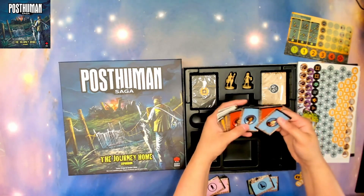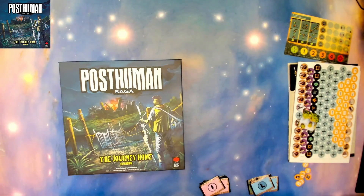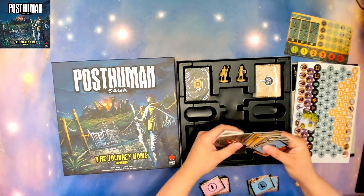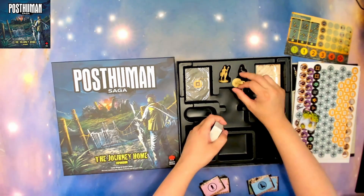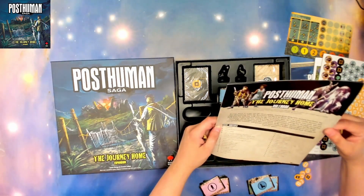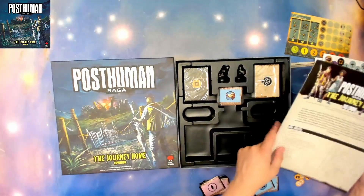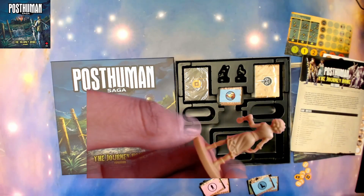We have two new characters: the cult leader and the tracker. I played with the tracker during the prototype, so I've never gotten to play with the cult leader. Here's the cult leader — I cannot wait to paint her, she looks gorgeous. Love the detail. And then we have the tracker as well.